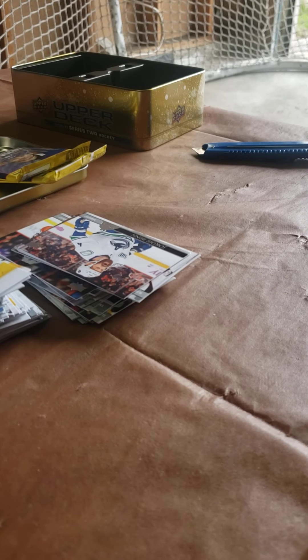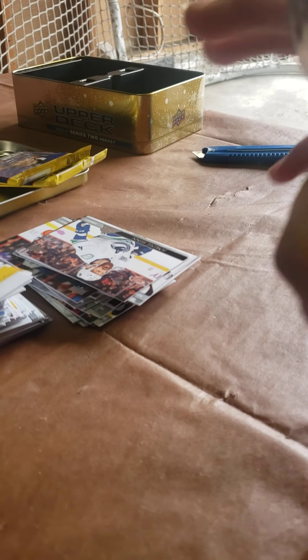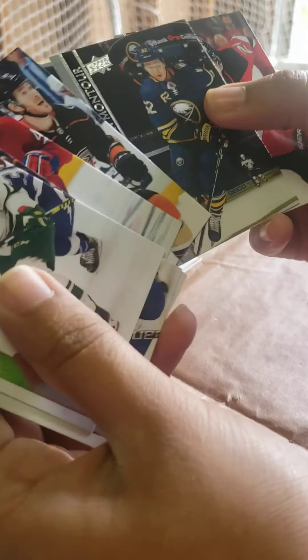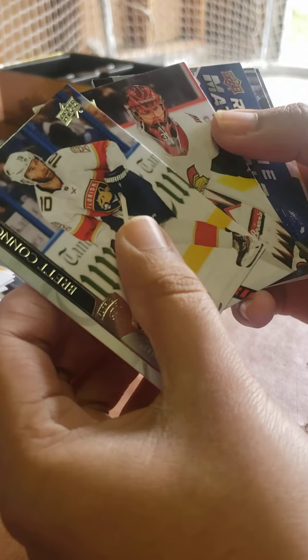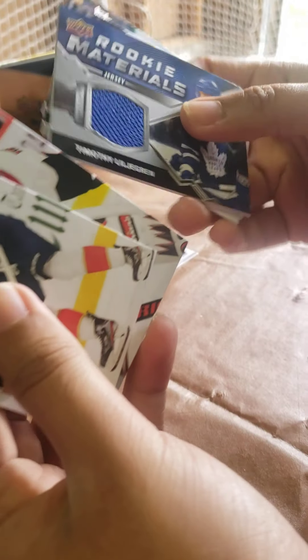And the next one is Schmaltz canvas. And we got Regula Marky Rookie. And we got two packs left. And we got Rookie Materials - Timothy Lindgren.